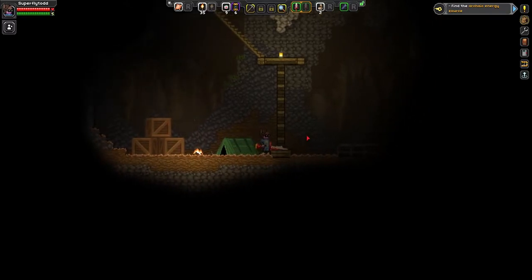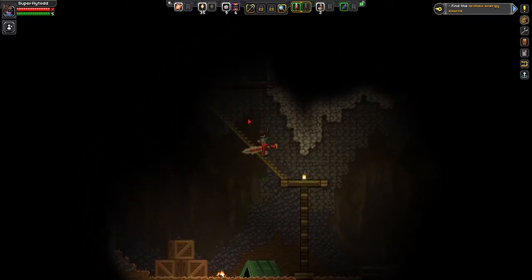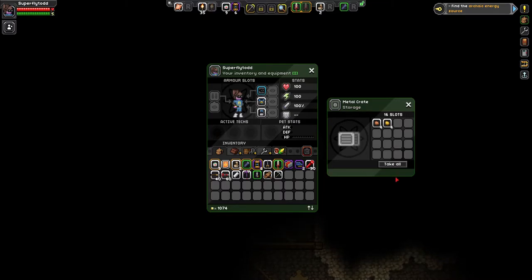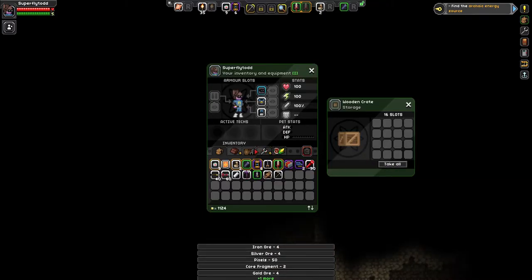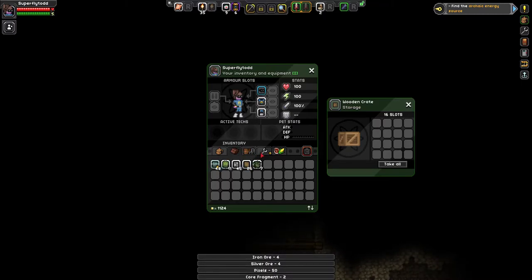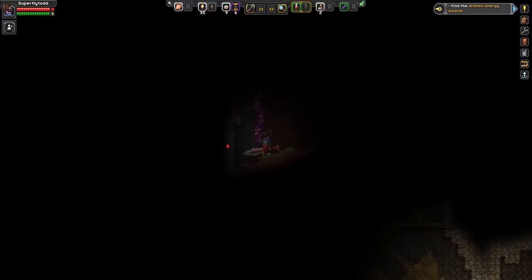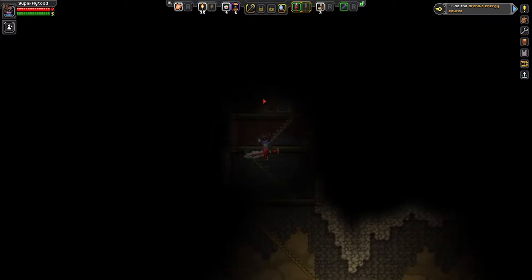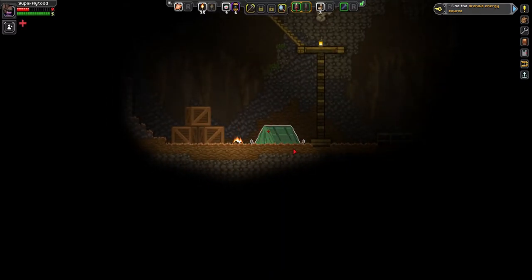Hey, we just found a pickaxe — it's a common pickaxe. Let's see what's up here. It's like a structure. Some gold, some copper, some more fragments. So we are sitting on 33 fragments, just finding them in chests. And it looks like this is a dead end. Oh, that was a major fall — ouch!